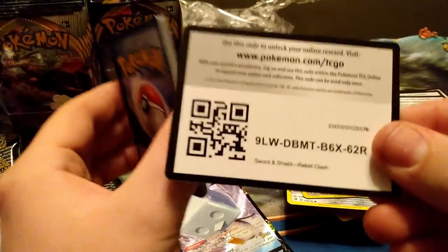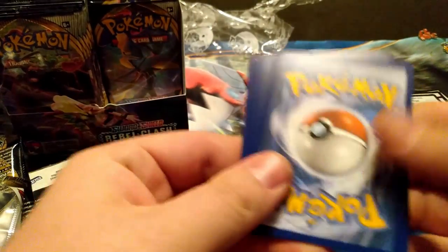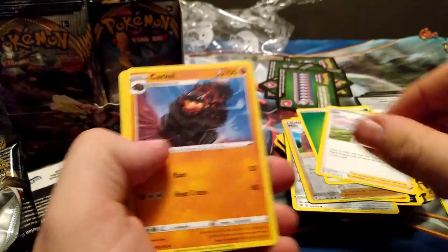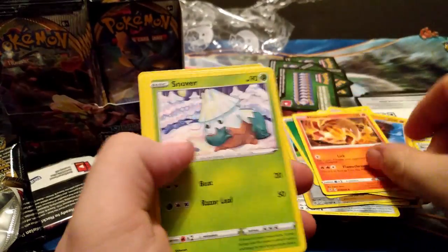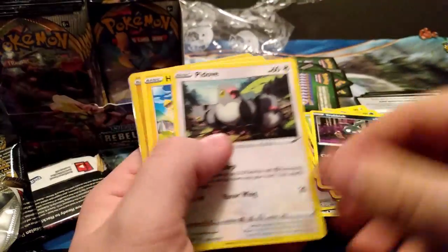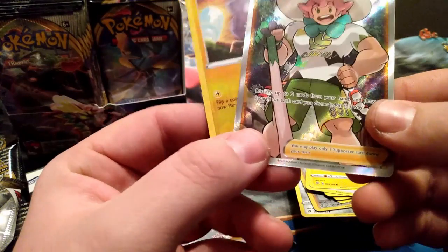I can throw it in my Frosmoth deck — I've got a playset of Frosmoth and not a lot of these to go with it, so we'll take what we can get. Another white code in a row! Packs two through four from this side: Grass Energy, Duraluze, Heatmor, Snom, Natu — got all that. Trubbish, Boltund, Helioptile, Toxel, and a Milo full art supporter.